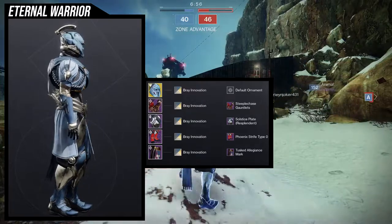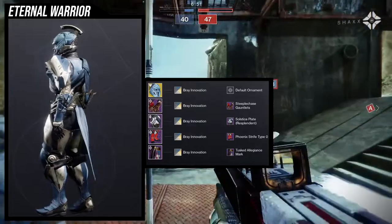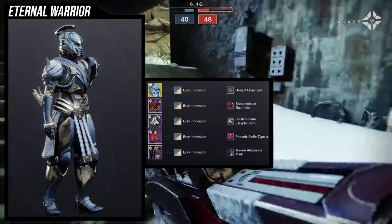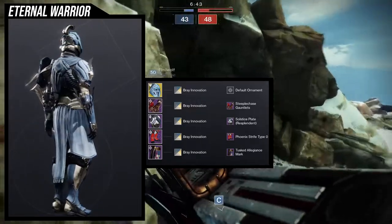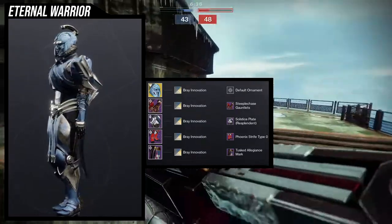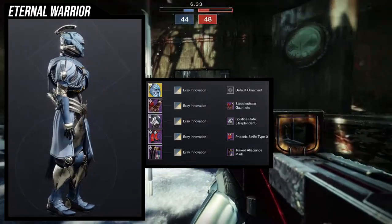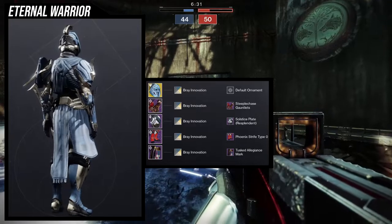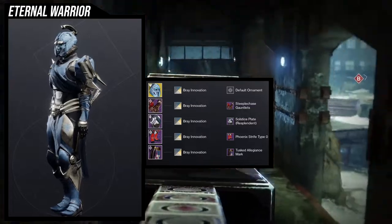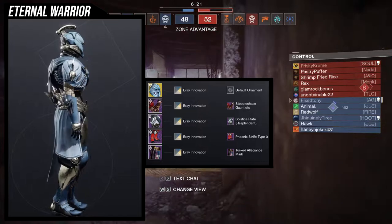Here's my first example set — I'm really proud of this one because it came out really cool. I'm going for a gladiator look. For the helmet, obviously we're using the exotic. For the arms, I'm using the Steeplechase Gauntlets from Season of the Hunt — definitely one of my favorite arms for Titans, especially if you want to go for a Cabal theme since you have a Cabal arm on the helmet.